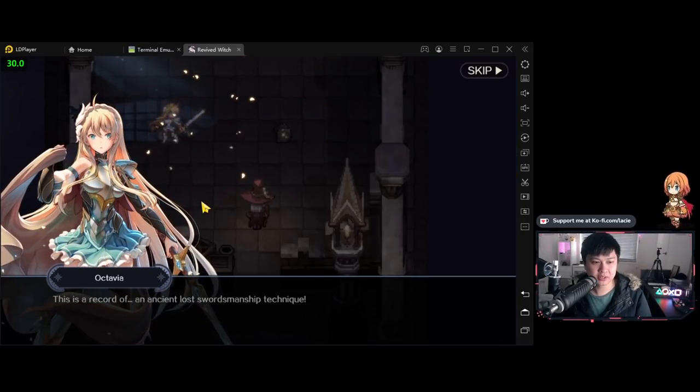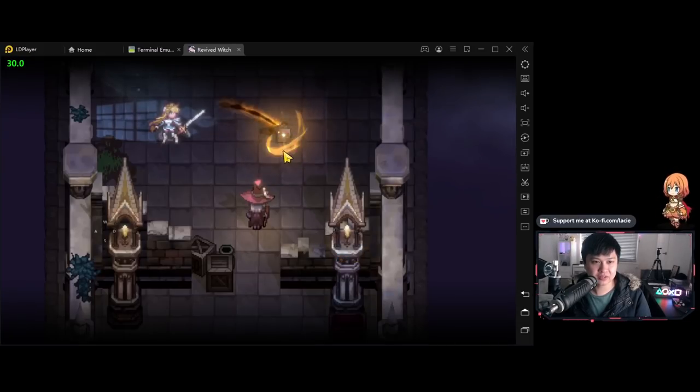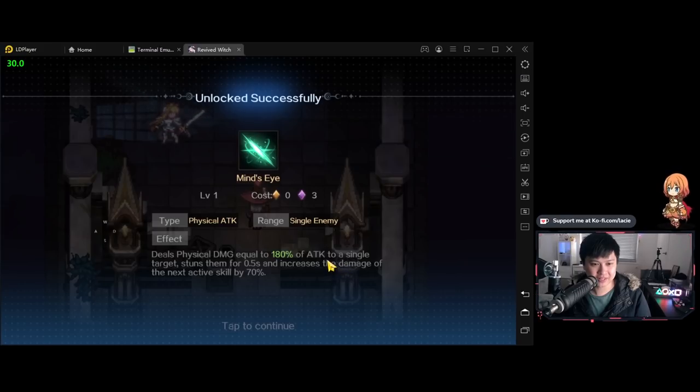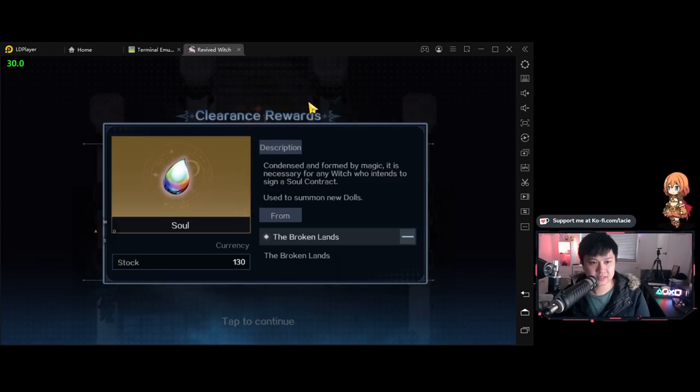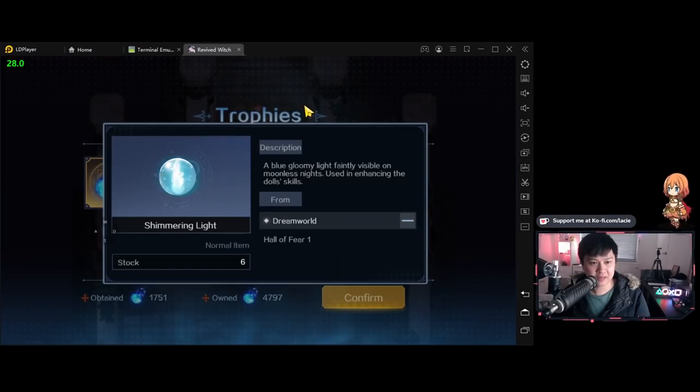Octavia — this is a record of an ancient lost swordsmanship technique. The blood of the sword that flows in my body will ascend. So it looks like we are going to be getting ascensions for Octavia. The mine skill deals physical damage equal to 180% of attack to a single target, stuns them, and increases the damage of the next active skill by 70%. This is not exactly the defense down I'm always looking for, but this is enhancing your next attack and allowing for some setup. So that's pretty cool. We're probably in the broken lands — it looks like every floor farms a bunch of stuff. I really hope there is an auto mode for this.